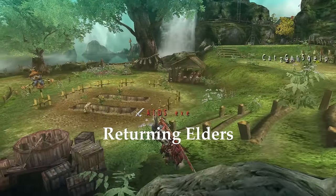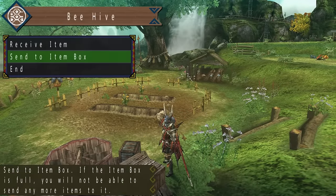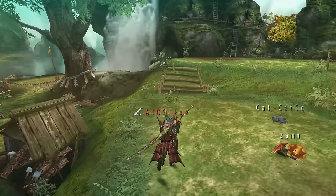In Monster Hunter Portable 3rd, Ceadeus was removed from the game due to the absence of underwater combat. However, Jhen Moran and Alatreon were in the game, both receiving their own fights as well as a couple modifications.